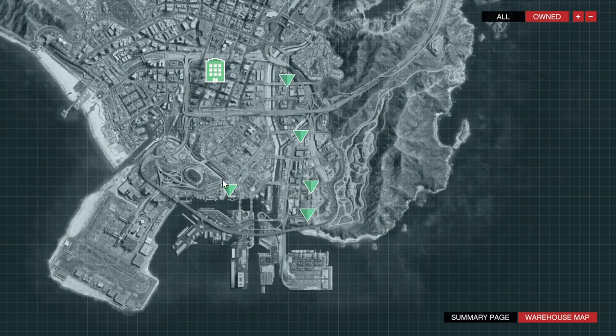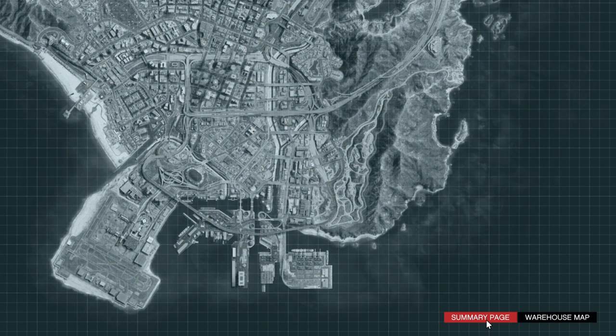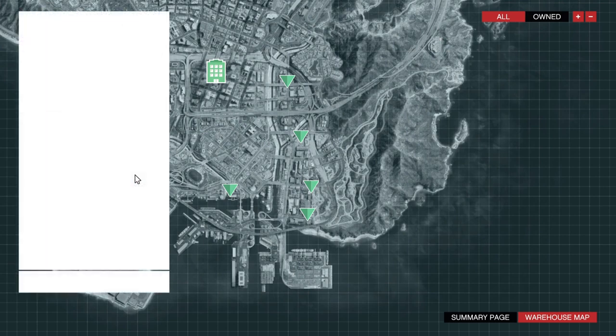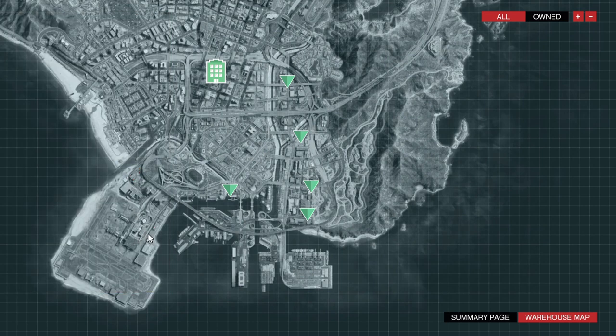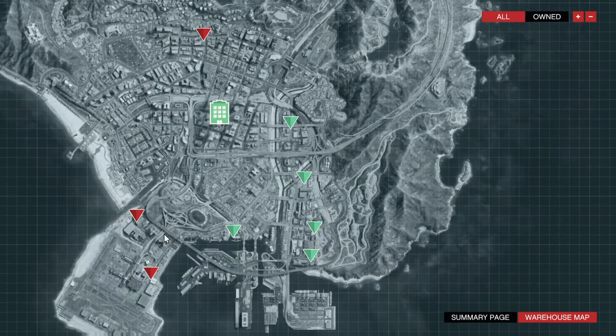As you can see I've got my five warehouses all in a line, which makes it nice and easy. You can own up to five. Small warehouses will hold 16 crates, medium warehouses will hold 42 crates, and large warehouses will hold 111 crates. I recommend buying at least one small if you don't have much money, because for this method you only need space enough for nine crates.